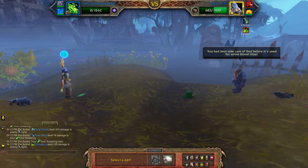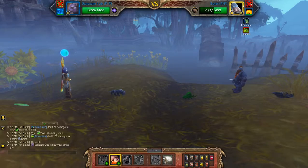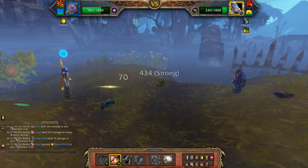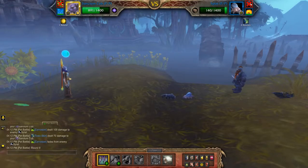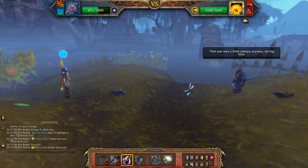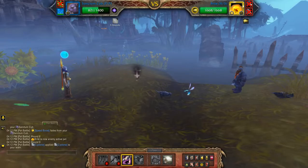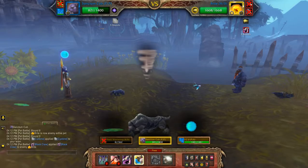This one will blow up in probably another two moves, so I'm just going to leap. This gives me a free turn to go first. Then what I'll do is apply Black Claw and then switch to my third pet.